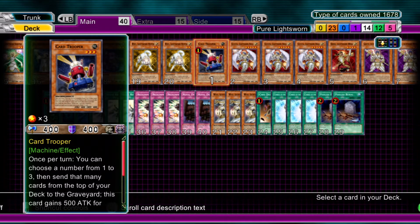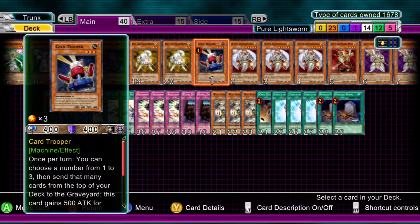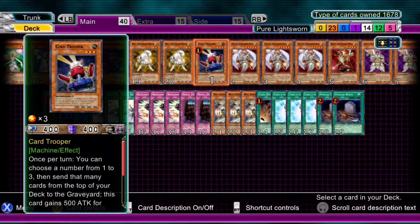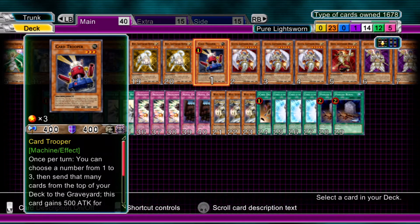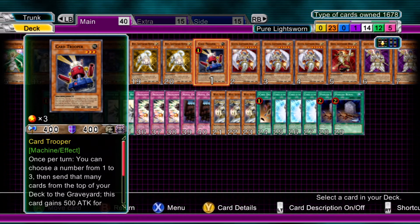First things first, we have Card Trooper. Both effects are very good for the deck. I always choose to mill three whenever I can — get rid of three cards. It doesn't matter whether you attack or not, because Card Trooper is there to mill as well as to have a nice little effect: when it's destroyed you gain a card into your hand from the deck. So definitely run one of those.